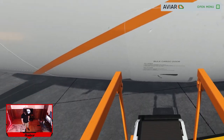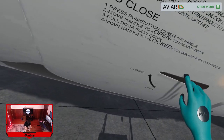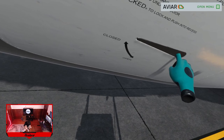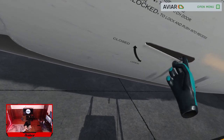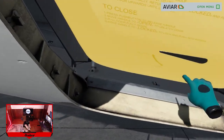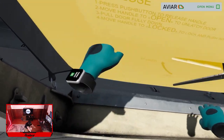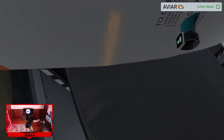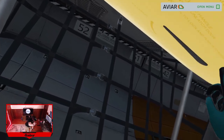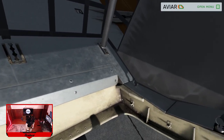One thing I remembered from training is that you have to actually push, not pull. So we're gonna push — extend that, push the button. Put that to open, then go in there. It's open — now we want this latched. The door is open.